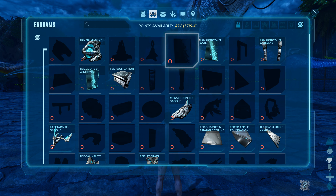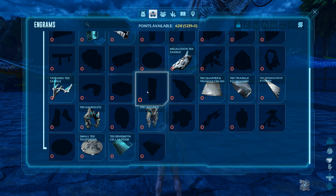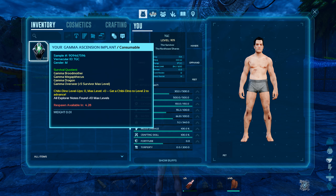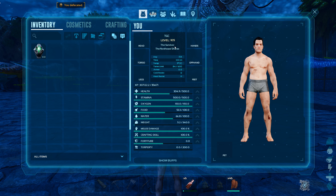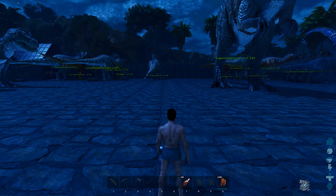I thought you get something from the Alpha, not from the Gamma Overseer. Well, I guess not. If you do defeat it, as you can see over here: Gamma Overseer gives plus five survival levels, meaning I can now become level 110. Yeah, I don't really see the huge benefit in that, but it is what it is.